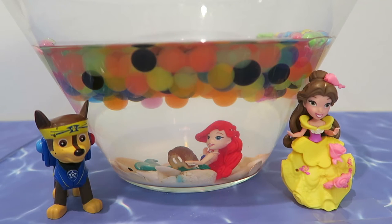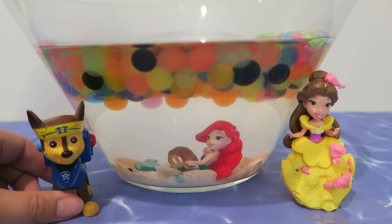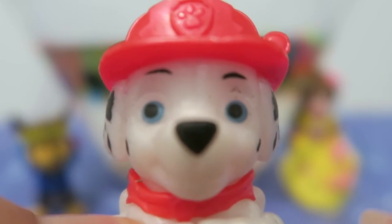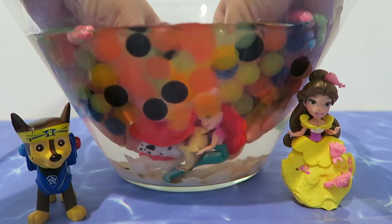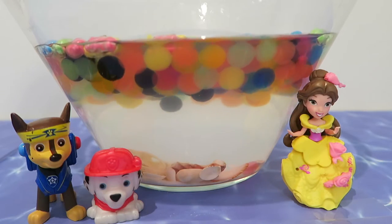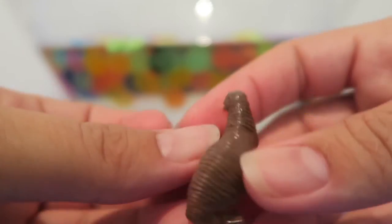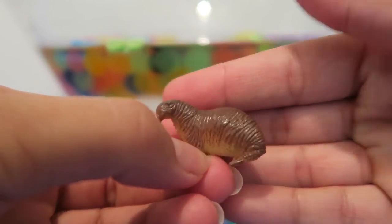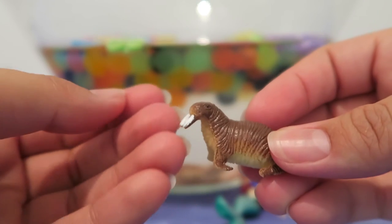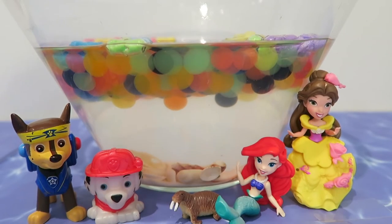Maybe we can invite somebody else to help. Ariel got stuck — the sea lion is too heavy for Ariel! We need help. Can we get another Paw Patrol friend? Oh hi, Marshall! Do you think you can help Ariel? They finally cut it out from the water — thank you so much, Marshall! This is the sea lion from the fizzy bath bomb. It is so adorable!